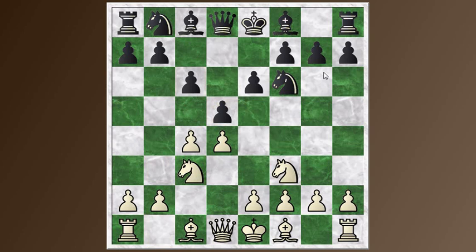Now White has a choice between playing solidly with E3 and just defending the C pawn with the Bishop, or he can play as Conrad did — Bishop G5. In the line Conrad selects, this actually involves a pawn sacrifice, because after the move H6, the Bishop is put to a choice. It used to be thought that Bishop takes F6 was required, but it was discovered a while back that the Bishop can retreat and White can sacrifice a pawn and get good compensation. That's the line that Conrad chose to play here.